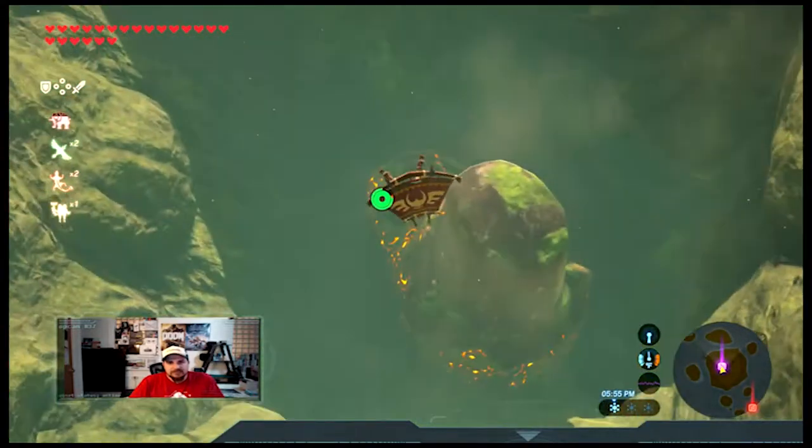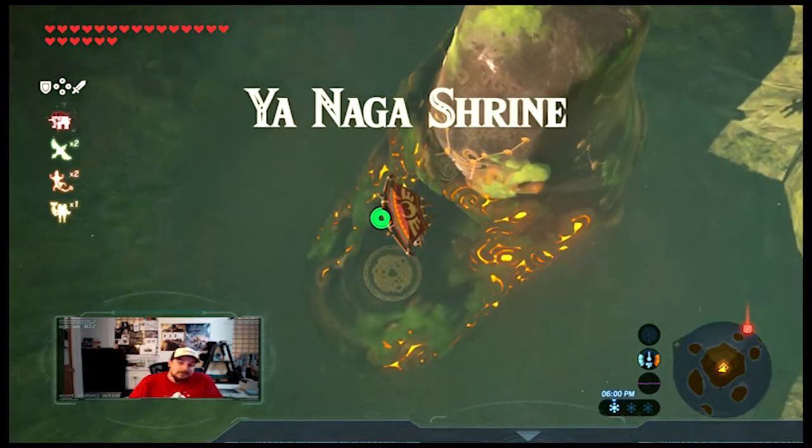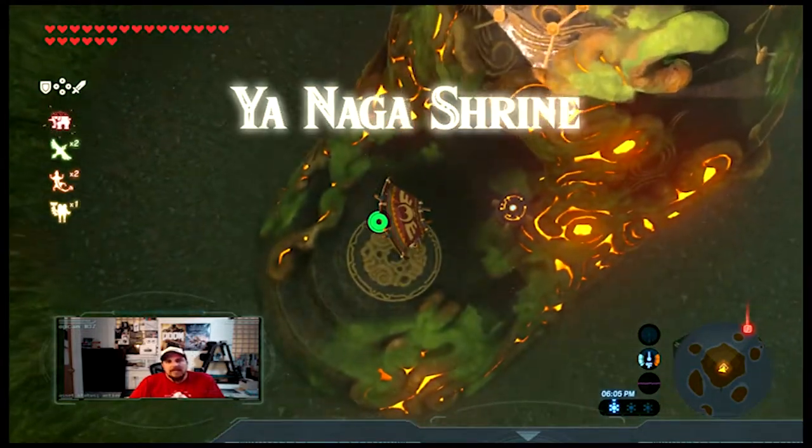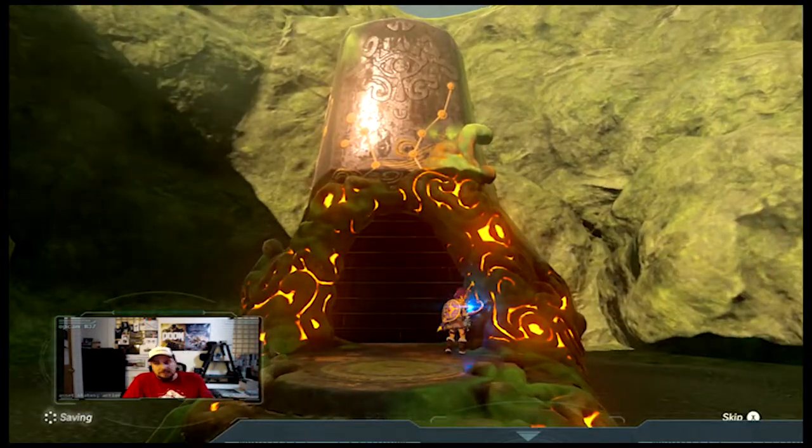You can't see it unless you're flying over it, or actually looking for it, or you know it's there. Yanaga Shrine — let's see what we get inside.